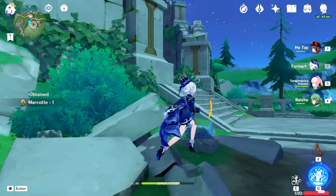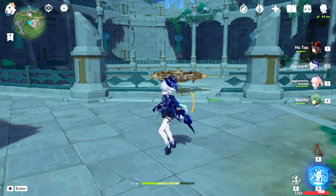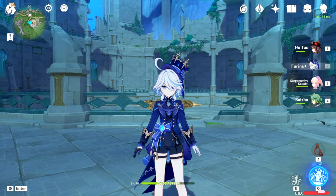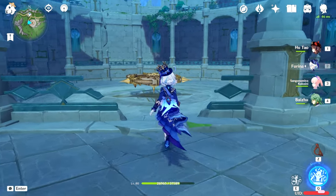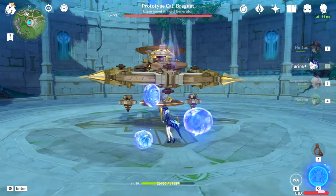When I'm trying to level up or work on a character, I usually go for boss drops first, then talents, then weapons, and the last thing I do is artifacts. That's just how it is.